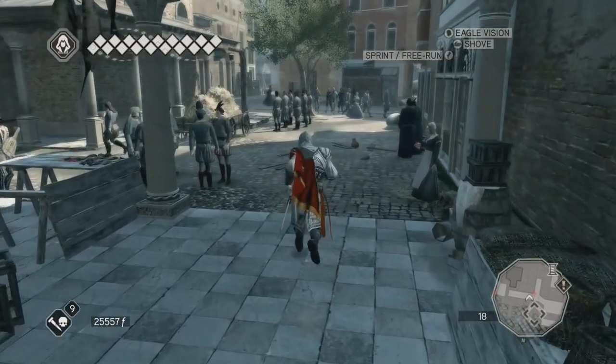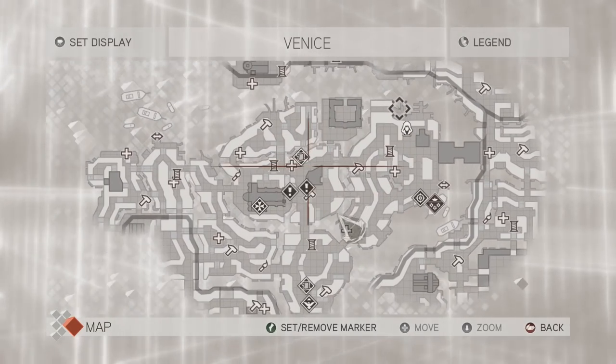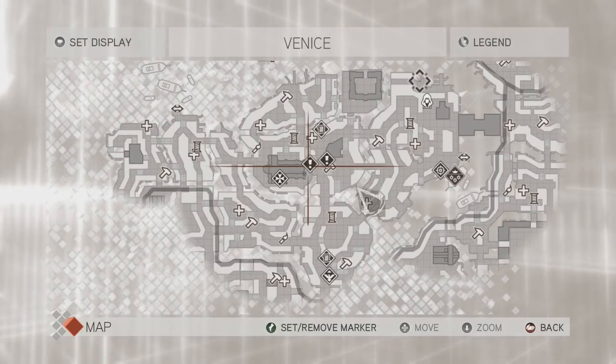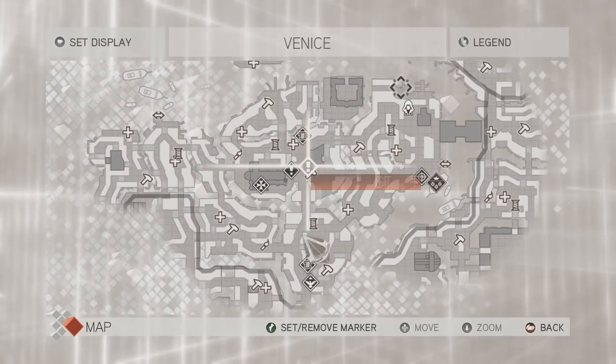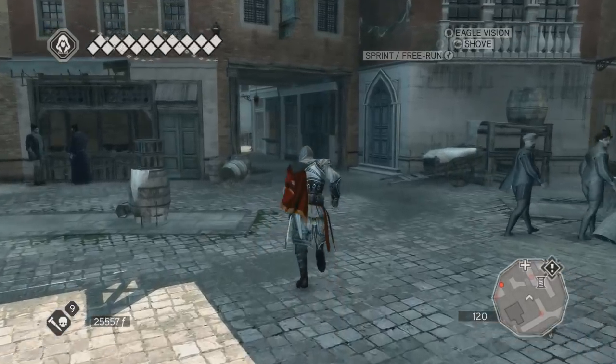So we killed all the traitors. Let's have a look at the next task. One of them is over here, and I think the other one is for Rosa — she wanted to meet us. So let's check out the next one and see what else we can do here.